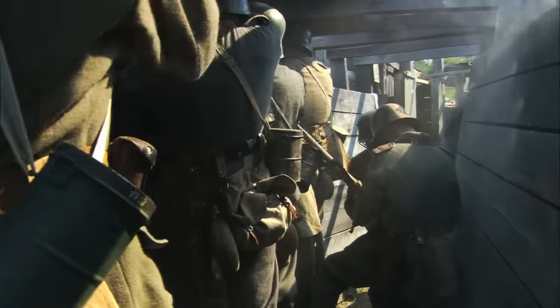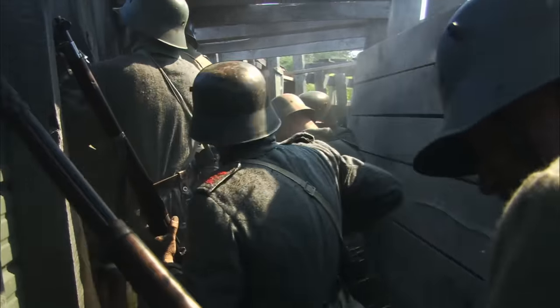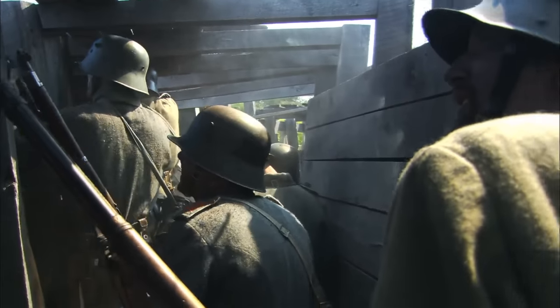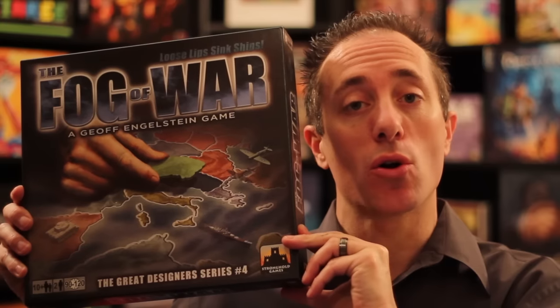Hello my friends, it's the Game Boy Geek here. Today we're going back to World War II, where one of us is going to be the Axis Powers and the other the Allies. This is a two-player game called The Fog of War, from Stronghold Games, designed by Jeff Engelstein. It takes about two hours to play. This game has a lot of bluffing in it, a lot of misdirection, so let's take a look.